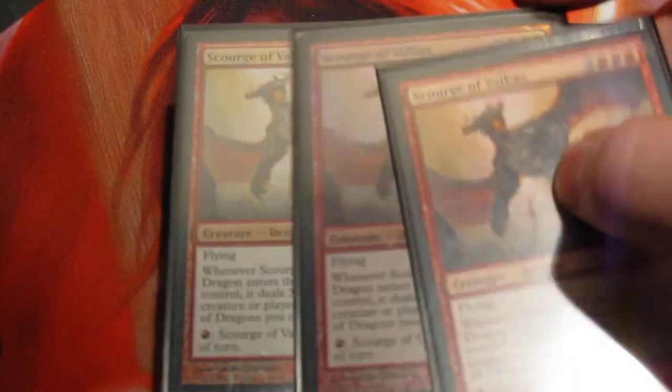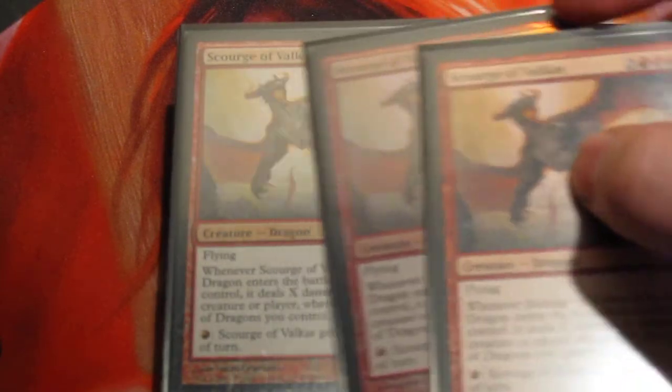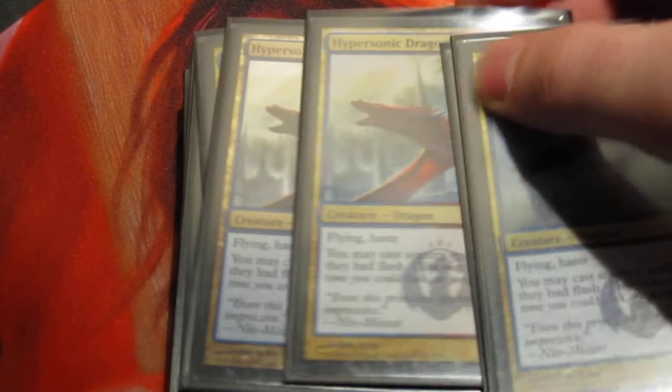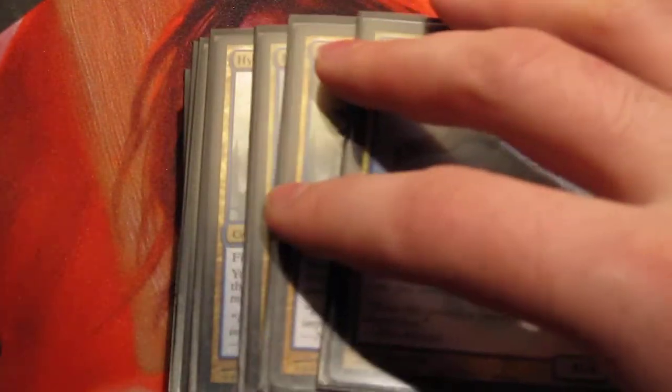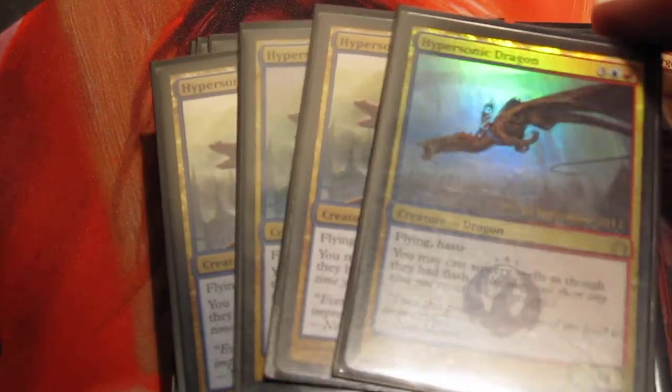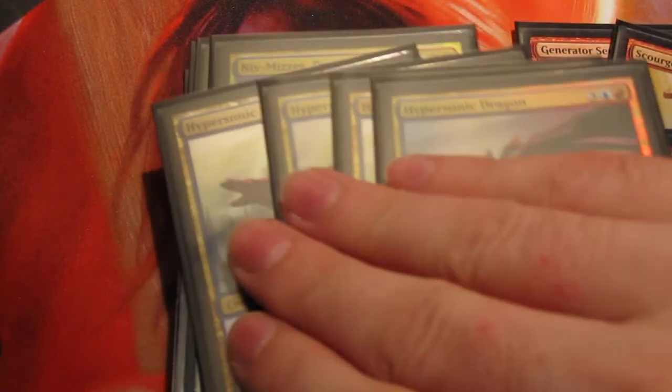A turn-three Scourge of Valkas — this is a mistake, though. If you look, two of these are foil and one is not. When I play standard, I actually do play competitively, although this is obviously not a tier deck. It's very stupid to run foils and non-foils of the same card. In a format where things like Thoughtseize and Duress are legal, you're very likely to forget what your opponent saw. You'll draw a non-foil and play it, and they'll remember — that's information for them. This is a mistake. I shouldn't be doing that.